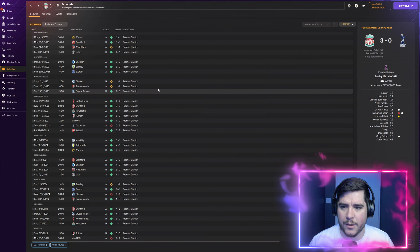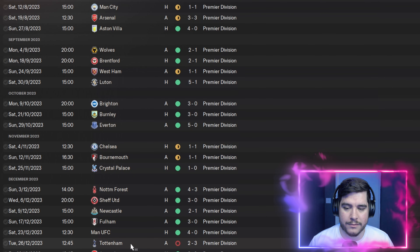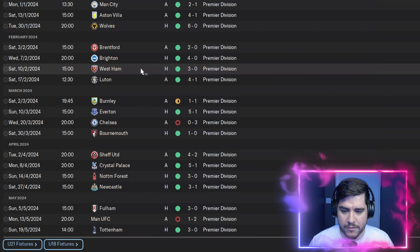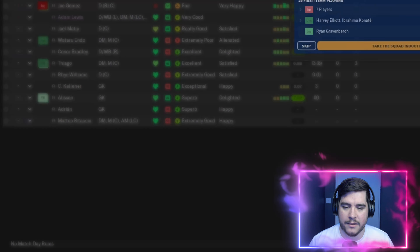We only lost 3 times in the Premier League and didn't lose until Boxing Day against Tottenham. Not as many massive victories as with Arsenal, but very consistent: 3-0 against Brighton, 3-0 against Burnley, 5-0 against Everton in a fantastic Merseyside derby. Further down: Arsenal 3-2, Man City 2-1, Villa 4-1, Wolves 6-0, Brighton 4-0, and another 5-1 against Everton. A wonderful achievement with Liverpool.